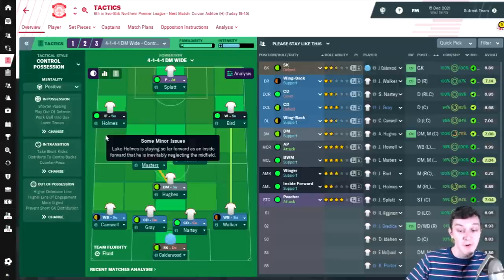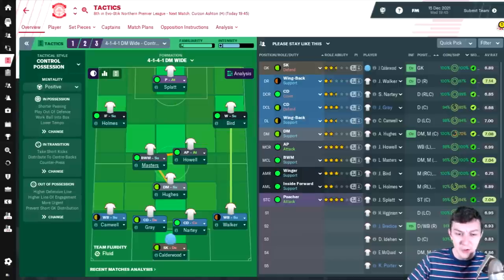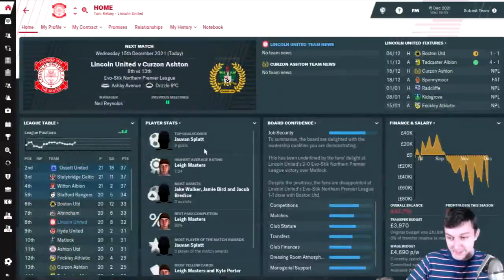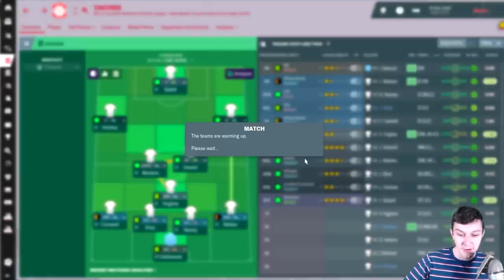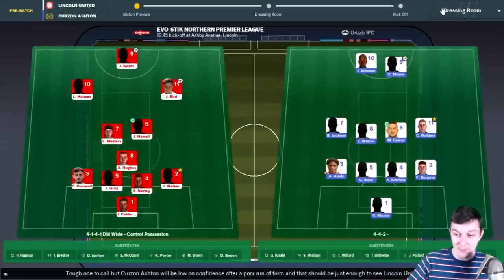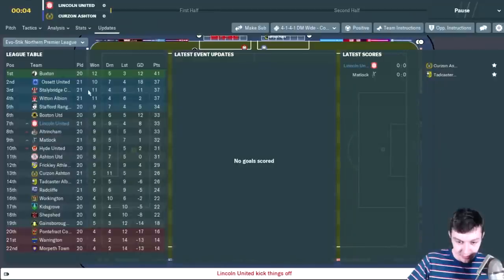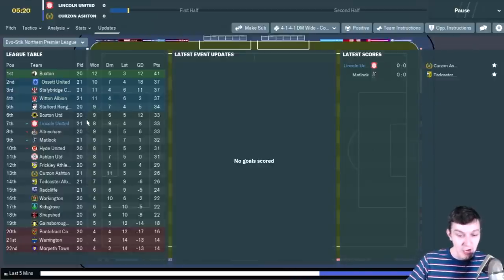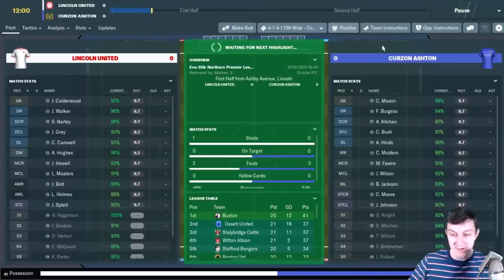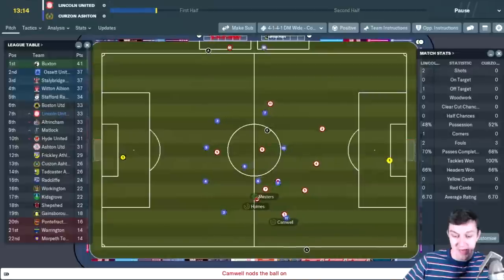Holmes on the left has been playing quite well recently, and Bird on the right has been playing very well too. Up front is Jovan Splat, our top scorer with 9 goals. This game is being played on a Tuesday night, so we may have a game in hand. Checking the table, we're on 21 games; if we win today we'll go into the playoffs, though Stafford Rangers or Boston are likely to overtake us. We're in a good position to mount an attack on the playoff spots.